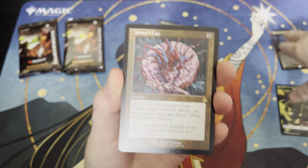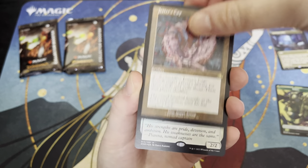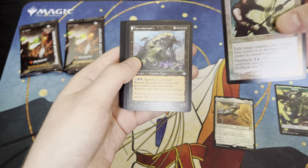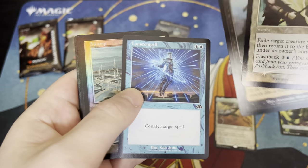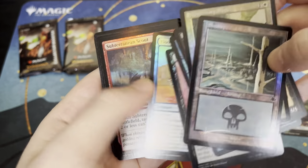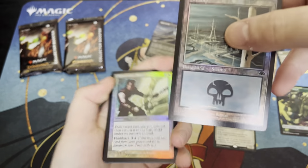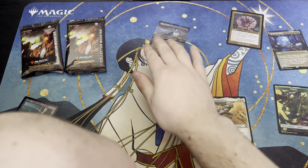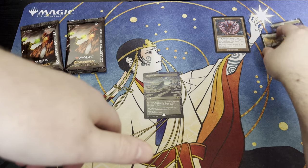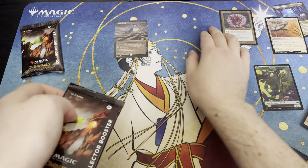I might give this to my friend Christian — I was trying to hopefully pull the borderless version for him, but he'll be happy to see this. He's an old school player. I guess this is my last rare. I don't even know what the hell this is. Then it's a bunch of commons — a Necrosavant, a Counterspell, some retro frame foil land, a Faceless Butcher, Floodgate. Foil land though — that's pretty cool. Aside from this it was a pretty bad pack, but say la vie.